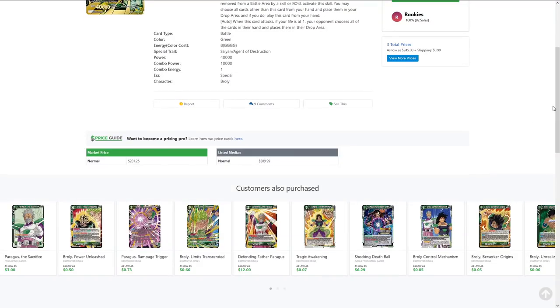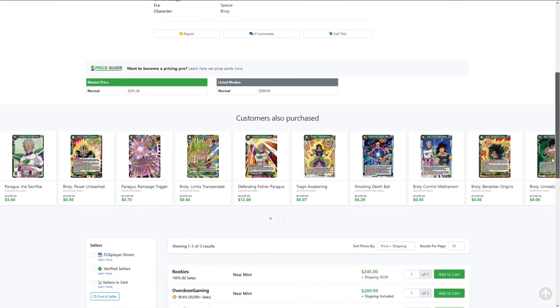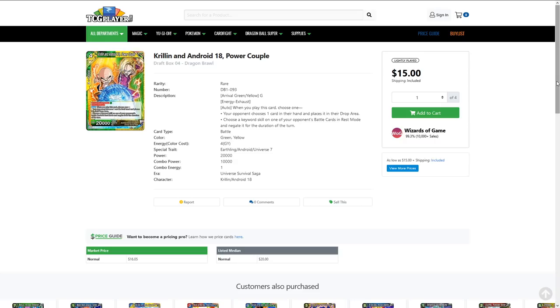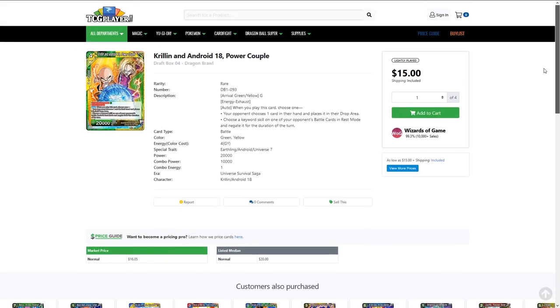The Broly Secret is now $245 — it was around the $200 mark. Market price is the average of recent sales from about the last week or two. Pretty pricey. People are bringing out the Zamasu package as well as the Android 13 stuff coming in Set 9. Krillin and 18 Power Couple is getting around that $20 mark, which is really good for Successor. The PPT winning deck by Jonathan Rodriguez played this, as did Andrew Duvall. Going into Set 9 with all the successor stuff and green-yellow support, it's only going to get better.